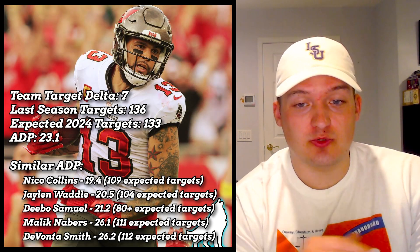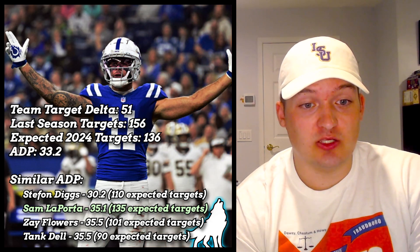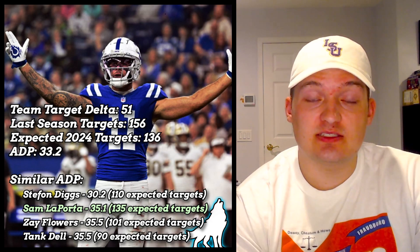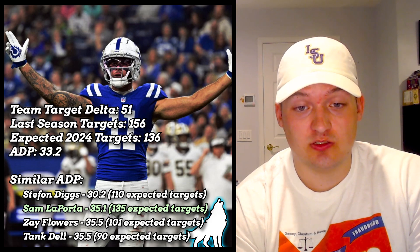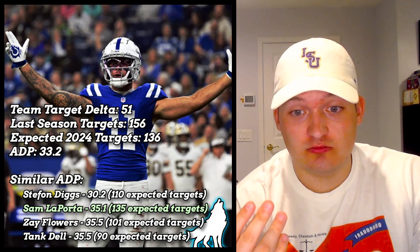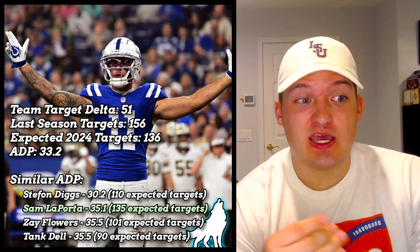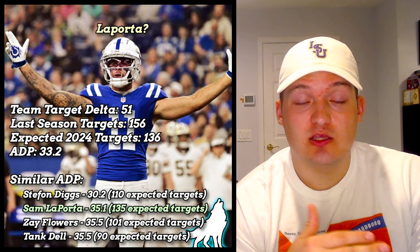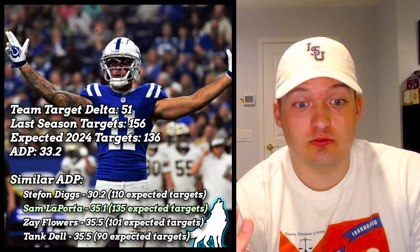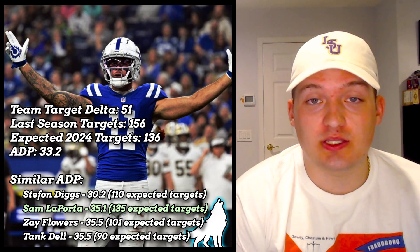Let's talk about Michael Pittman Jr. He got 150 targets last year and is being drafted next to people like Zay Flowers who got 100, Travis Kelce at 120 as a tight end, and Stefon Diggs who has severely increased target competition this season. Pittman is a lock for 130-140 targets going at pick 33, and he's not going to be held back by Anthony Richardson. In fact, Richardson's mobility may increase Pittman's TD potential — if he can hit Pittman deep a couple of times this season, with that target rate, it's going to be ridiculous.